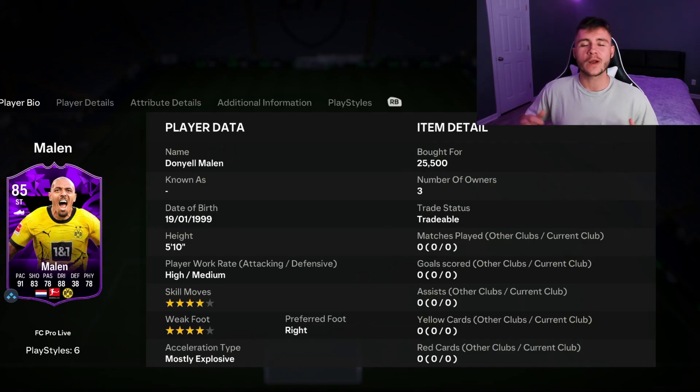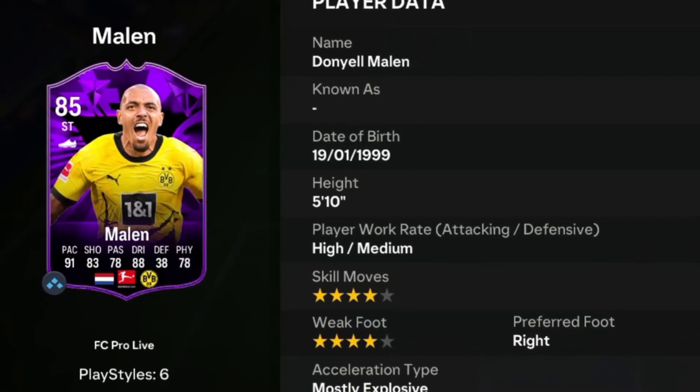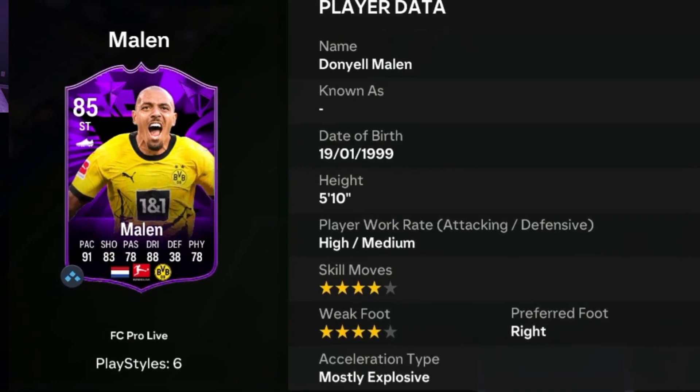In today's video, we go ahead and check out one of my favorite players in FIFA 23 — it's none other than Daniel Malen. Malen is an 85-rated card who stands at 5 foot 10, has high/medium work rates, is right-footed, with 4-star skill moves and 4-star weak foot.